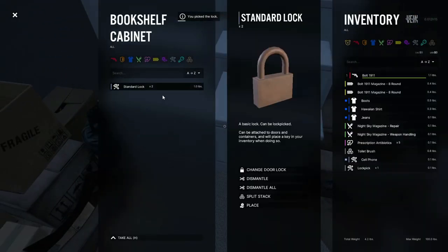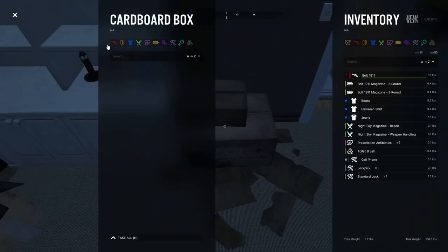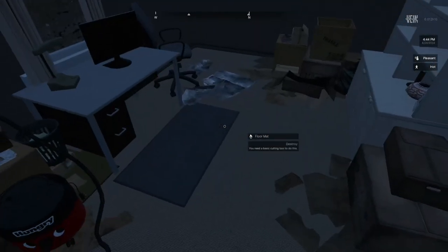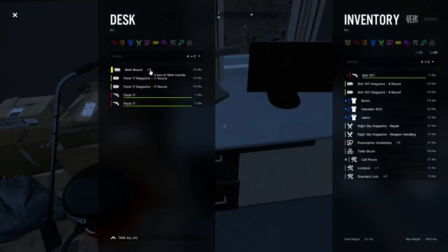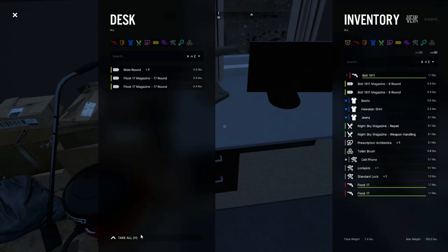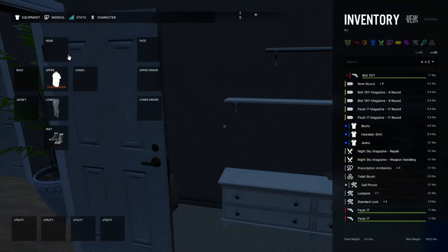Standard lock — yeah, let's take those. Anything in the box? There's nothing. I like the inventory system and the searching in this game, this is pretty neat. Oh yes sir, got something good! Matter of fact, just take all of it.